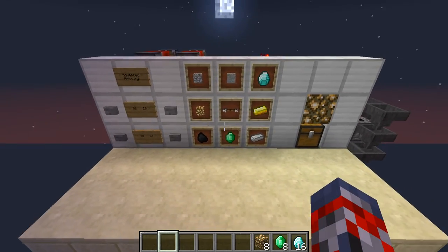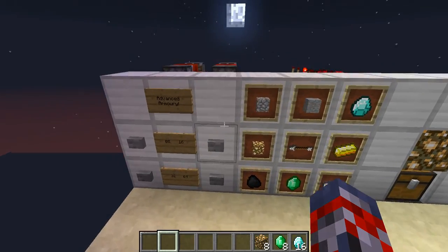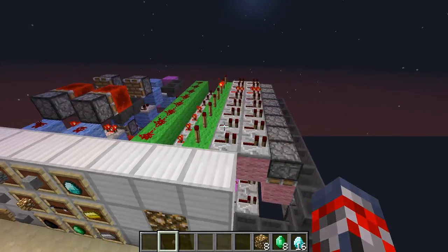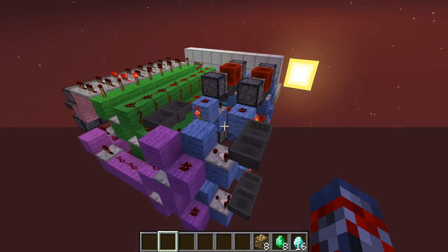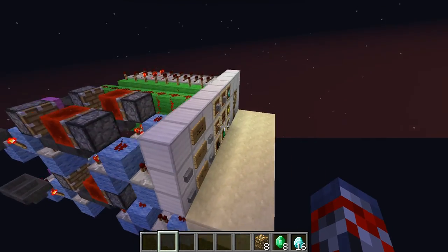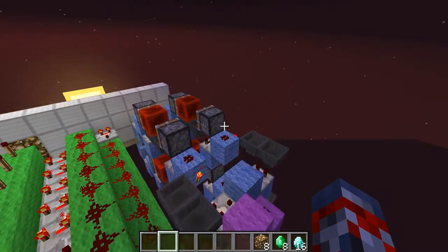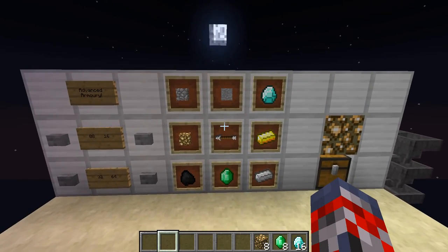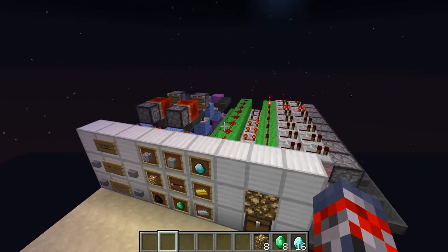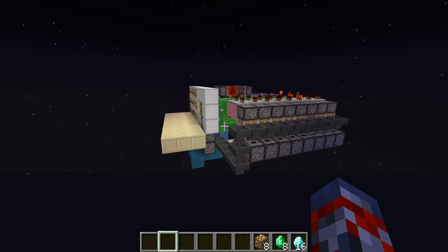That is pretty much it for this showcase on MumboJumbo's Advanced Item Armory. If you enjoyed this video, a like would really be appreciated, and make sure to check out MumboJumbo — all the stuff will be in the description. Also make sure to check out the JimboEvanCraftNetwork for a 70% revenue share. That's going to be it, guys — hope you enjoyed it. This has been JimboEvan, and I'll see you guys later.